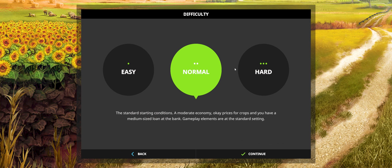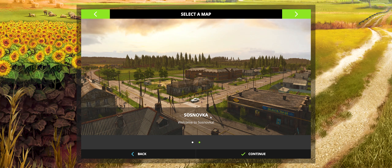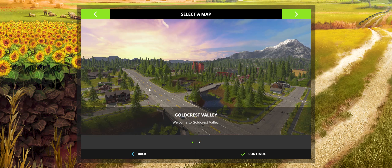So we'll pick a save game, continue, we'll do normal difficulty, we'll select a map. We have two maps to choose from: Goldcrest Valley, which looks like an American style map, and Saznavka, which looks more like an Eastern European kind of map. So we'll go with Goldcrest Valley.